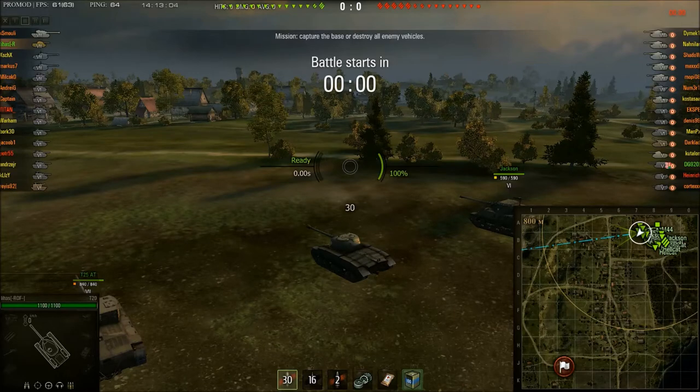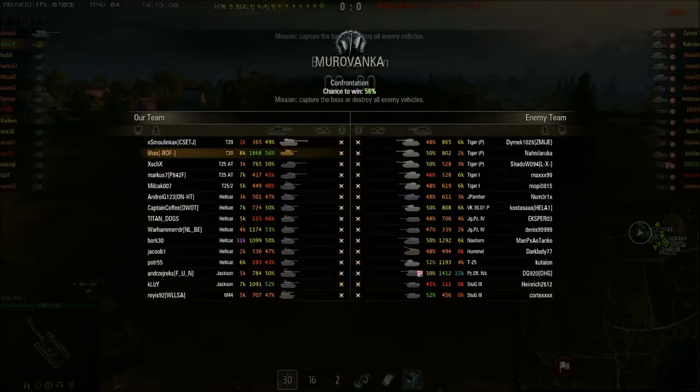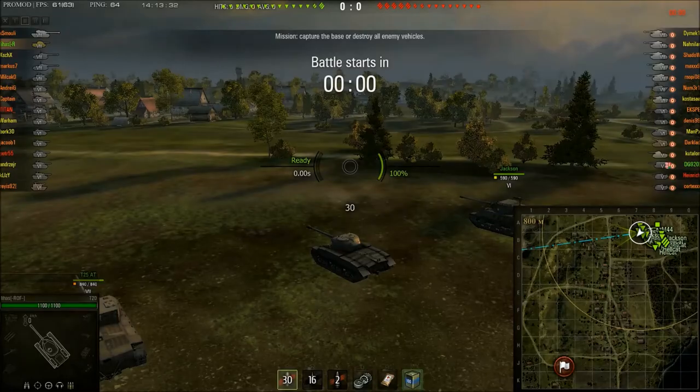This time we are in the T20 and it is a confrontation battle — Americans versus Germans on a tier 7 game. Lihush is top tier at tier 7 in his T20. There are a heck of a lot of Hellcats and Jacksons on his team, but the enemy team have a lot of Tiger P's, Tigers, and TDs as well. So it's quite close, a 56 percenter. We are here on Muravanka and we're just going to play.